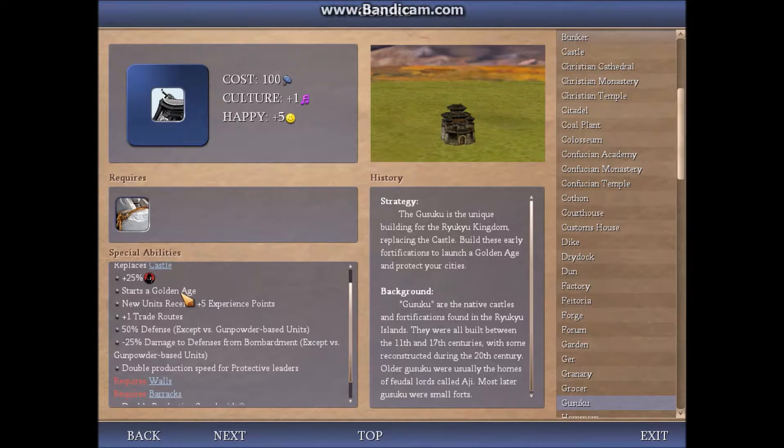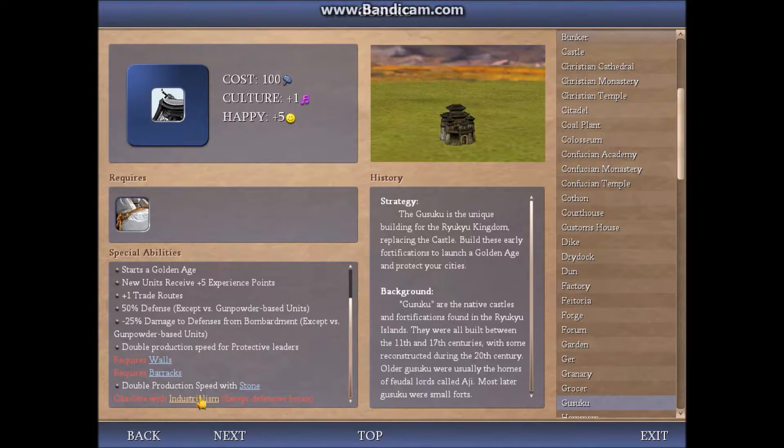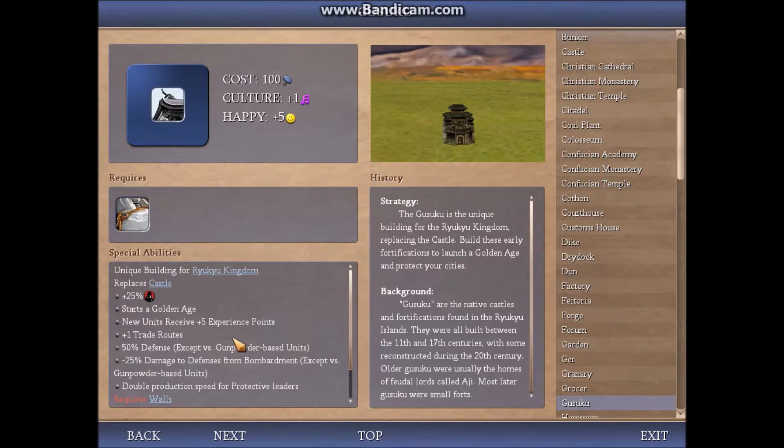This does actually reflect history, because whenever a new Kasuku was built, it spawned a mini golden age in that region. Most of the castles were used up until World War II. If you've ever played Call of Duty World at War, it's very memorable when you had to storm Shuri Castle and blow it up. So that's my Ryukyu Kingdom mod in a nutshell. Early powerhouse is the focus.